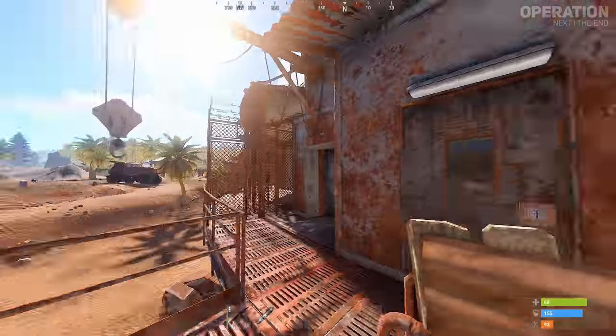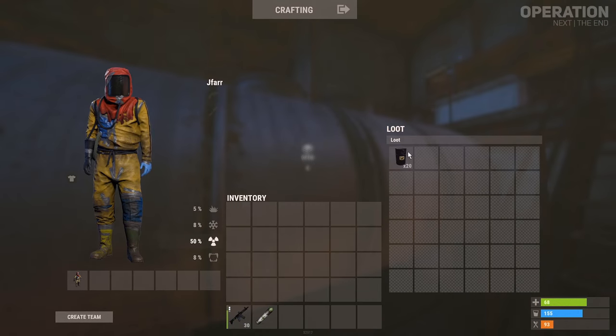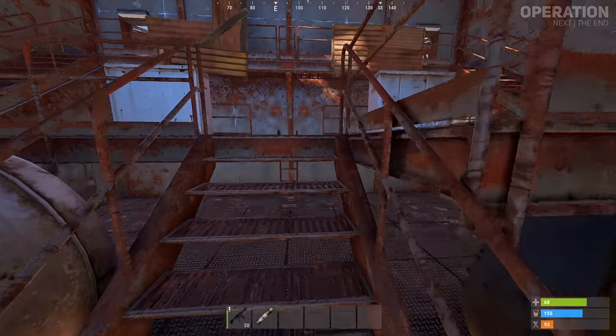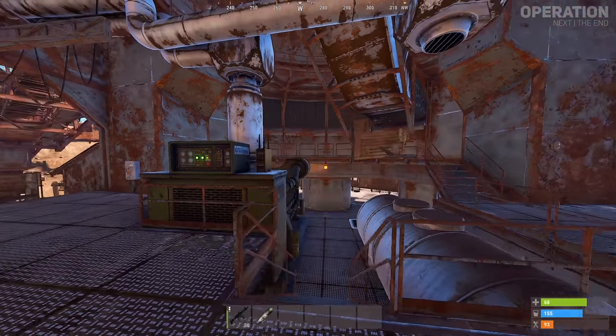To fuel up the monument, take your diesel fuel to the main engine room and place it within the white silo next to the engine, which can only contain a maximum of 20 diesel fuel at a time. Now run up to the stairs at the front of the engine and power it on using the control panel. Sirens will begin to ring and the machine will come alive.